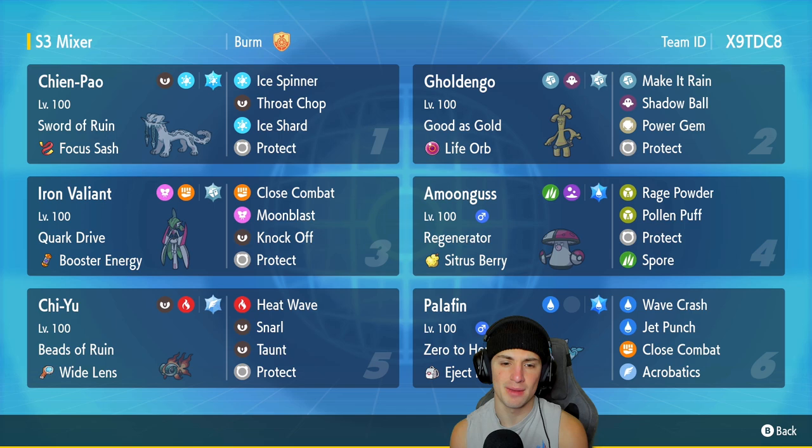The star of the show is in our third spot — it's going to be Iron Valiant. I love this Pokemon's design more than anything. It just looks absolutely amazing. It has like a dual blade kind of sword. It has Quark Drive as its ability, the Booster Energy as item, then rocking Close Combat, Moonblast, Knock Off, and Protect. We got some special attack moves and some physical attack moves — they're both going to work wonders.